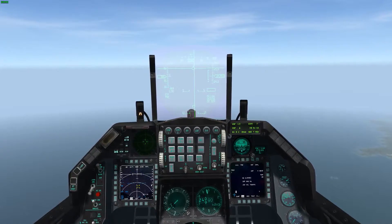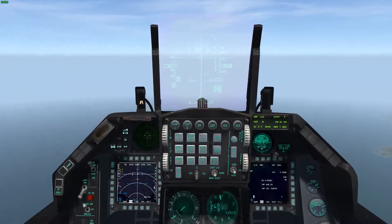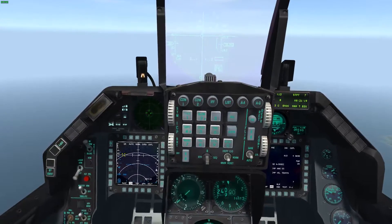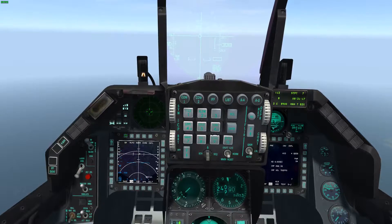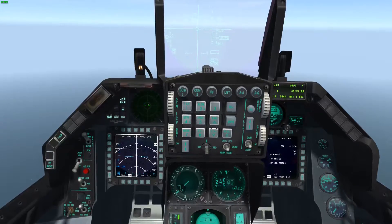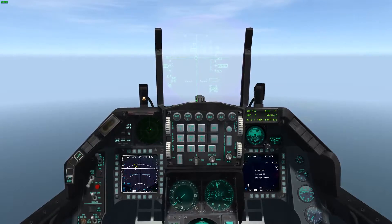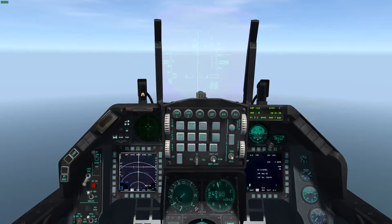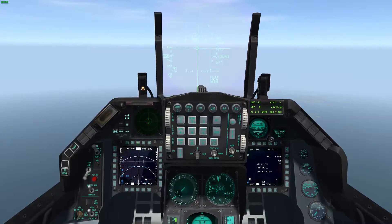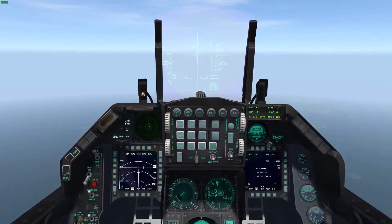In air-to-ground mode, on the left we have our FCR in ground mode — GM here. What that's doing is basically looking at stationary targets. If I wanted to look at moving targets, I would click here and go to GMT. This is going to show up with ground moving targets. Just like on the air-to-air FCR, I can click here and zoom in. You have three zoom levels. On GMT, you just have two.